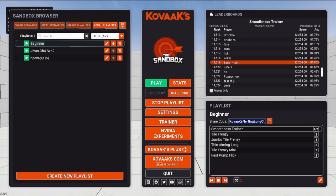I've created a beginners playlist on Kovacs that covers mouse control, tracking, flicking, and overall speed. If you want to try it out I have the code in the description and it's also highlighted on screen.